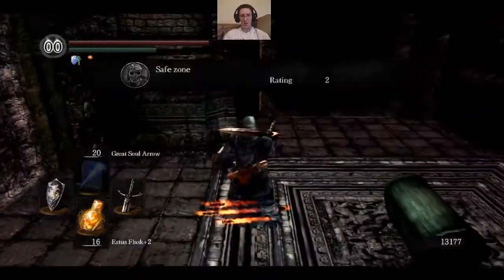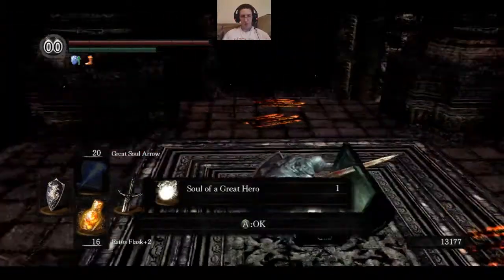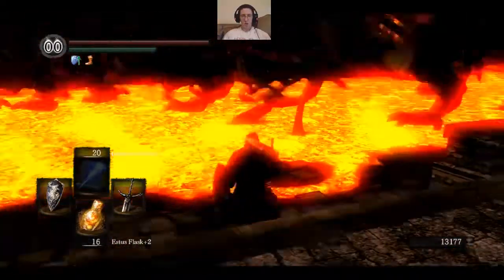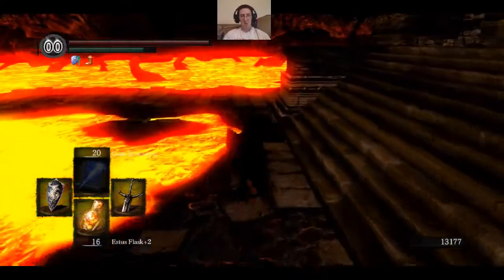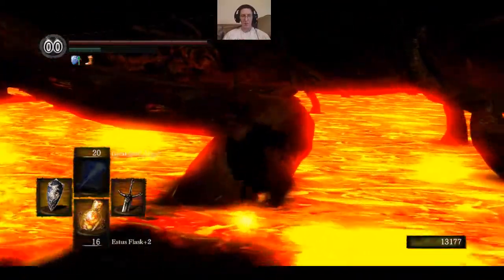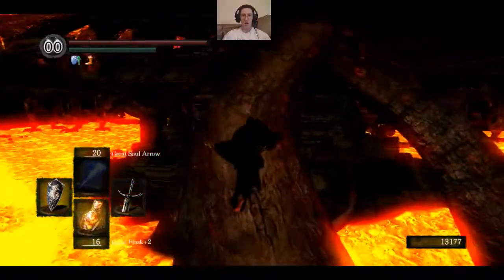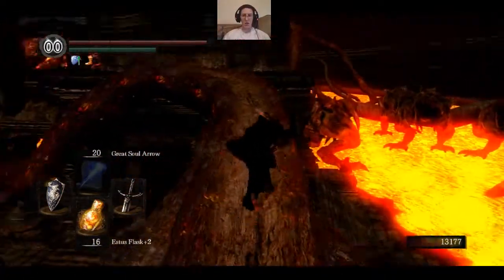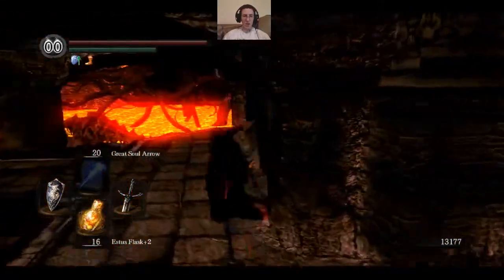Hidden path ahead. Safe zone. Soul of a great hero. I don't really know if these things respawn or not, and I'm not sure if they're worth killing. 2,000 souls each — I guess it could be a good farming spot. But what about up here? We've got another place down there, maybe an entrance to something. I should check it out, but first let's hit this second floor since that seems to actually have something.